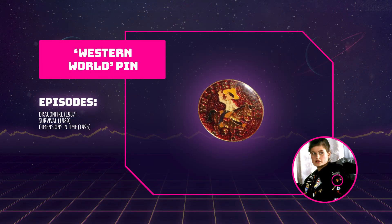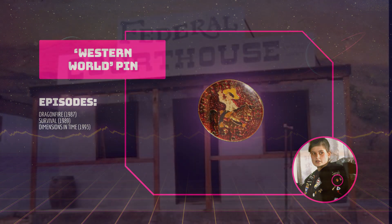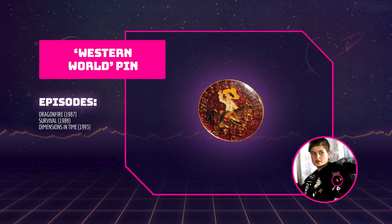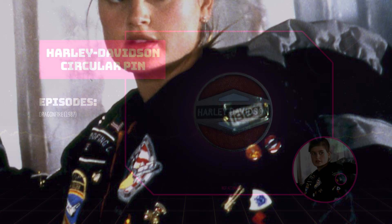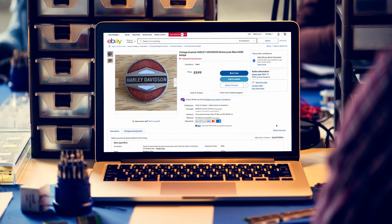Here's a rather interesting pin that appears on the jacket in Dragonfire. Western World was a failed theme park built in 1987 in South Wales — no more than a month after it first opened, the park was shut down after suffering financial issues. I think it's very likely this badge originated from the park, and interestingly the font on this badge also matches the font seen on the buildings in the park. This pin comes back in Survival and Dimensions in Time but in a different place on her jacket. So far I haven't been able to find this one on eBay, as the park only stayed open for a month and it's likely only a few badges were sold. Next to the Western World pin in Dragonfire is another Harley-Davidson pin — I originally thought this circular pin was a London Transport or London Underground pin, but on closer inspection I think it's likely another Harley pin. I've been able to find a few listings for this pin on eBay and Etsy.